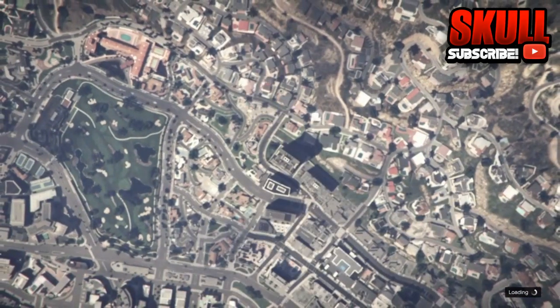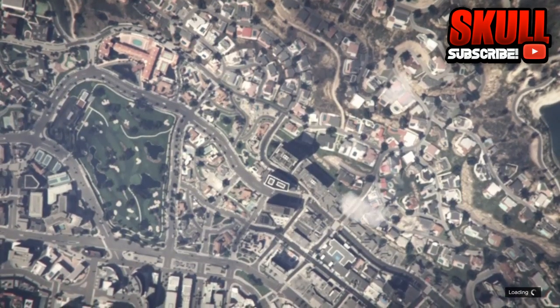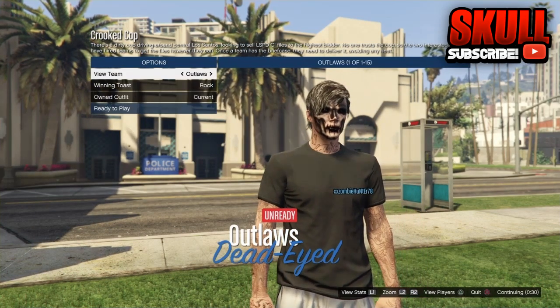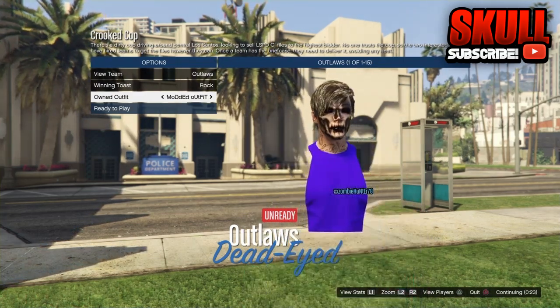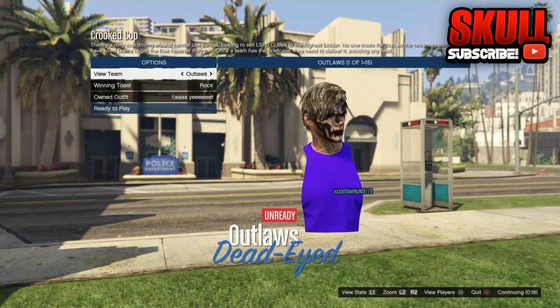You can go with a random person, be host, or join your friend — it doesn't really matter. Once you go to crooked cop, the outfits have to be set to player owned — clothing has to be on player owned. So let's wait for it to load. Once it loads, go to the outfit you have saved and it should pop up as a fully invisible outfit.